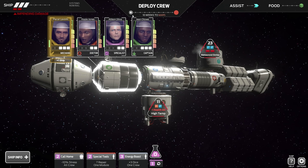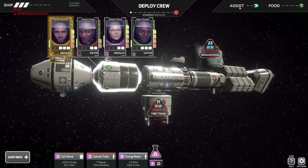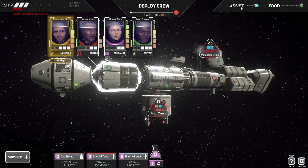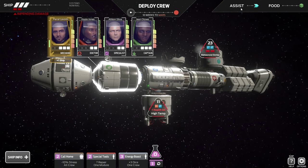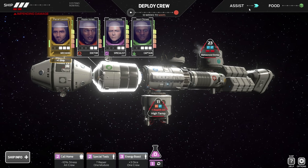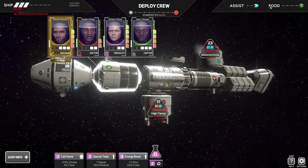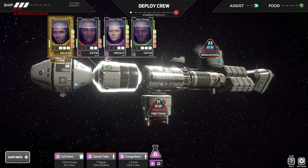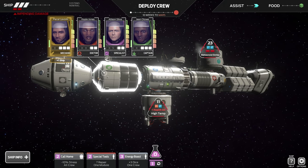Here you can see how many weeks it will take to get to Mars — currently ten. Every circle is one turn. Here's your assist: when you roll a die and get a negative effect, an assist will prevent that from happening. You can only have three at a time, and it's randomly selected which die gets the assist. Here's your food — you can use food to restore dice to your crew members.